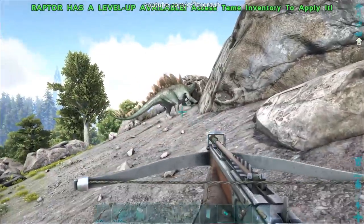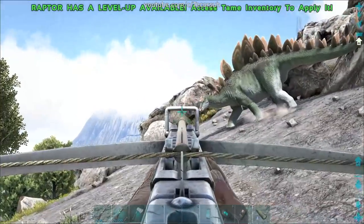Luckily, they are slow enough to be easily outrun with some stat points into speed. If you're not fast enough, you could use a mount that you can use weapons while riding, such as a raptor or an equus.